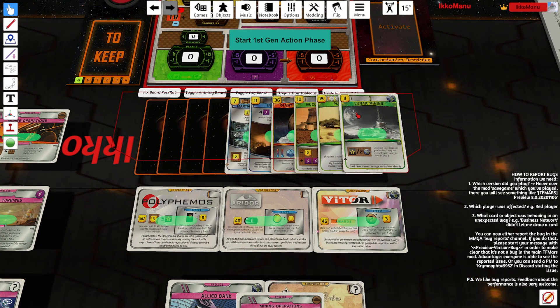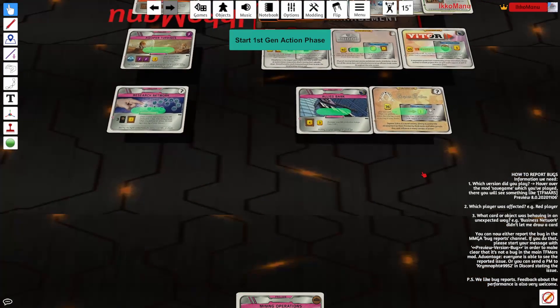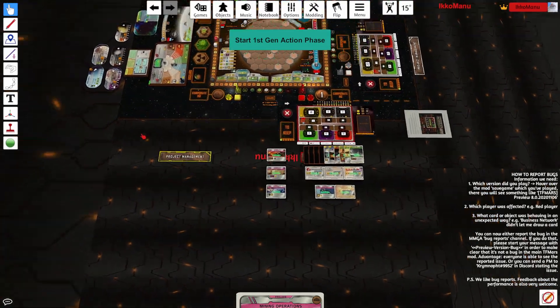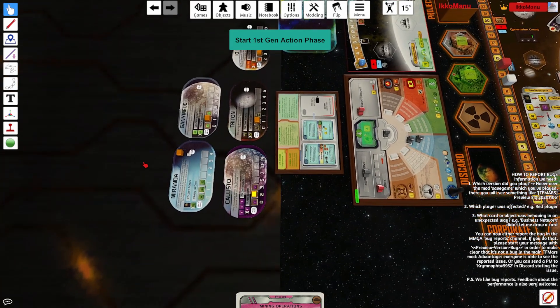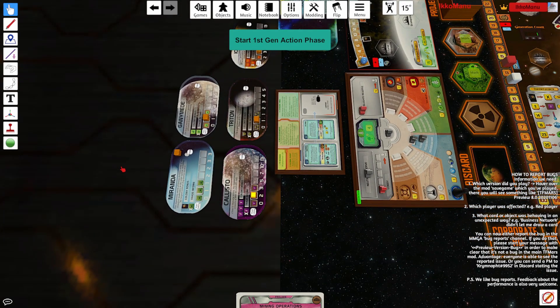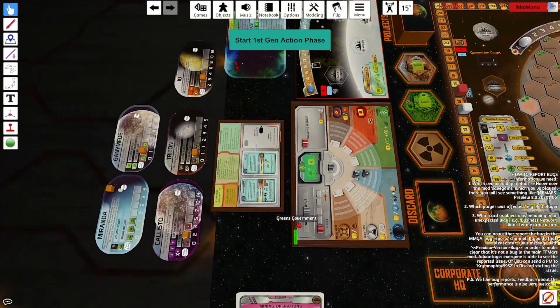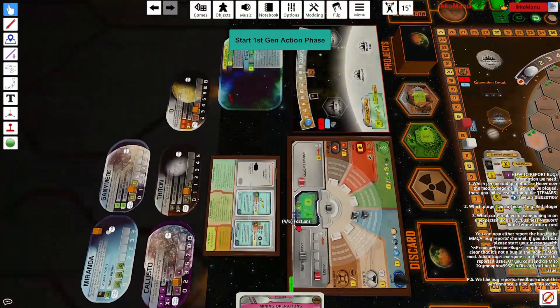So we have Lunar Mining and Plantation. Before I do anything else, let's look at the colonies. We have Miranda, Ganymede, Callisto, Triton, and Io. Nothing too special here. Miranda is always quite dangerous if you have animals.